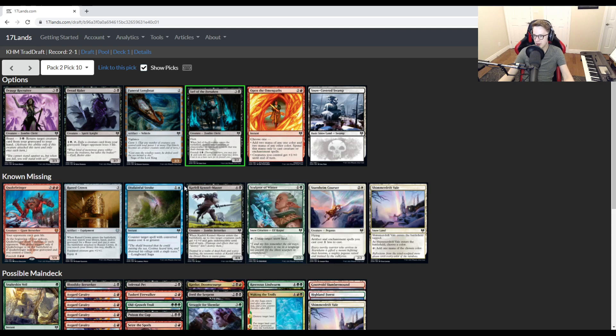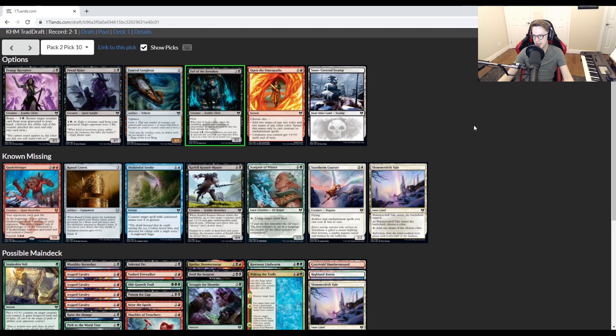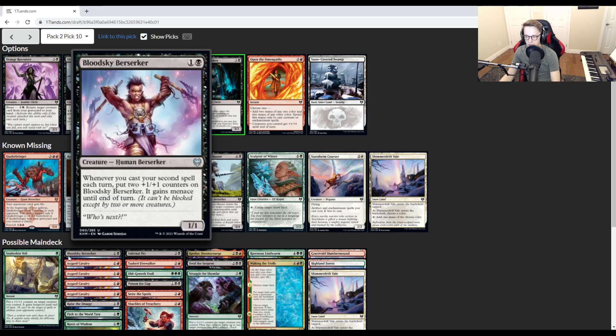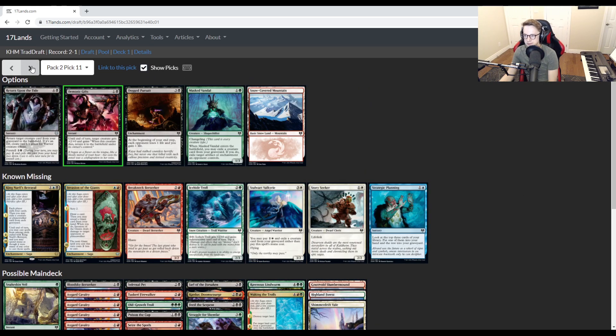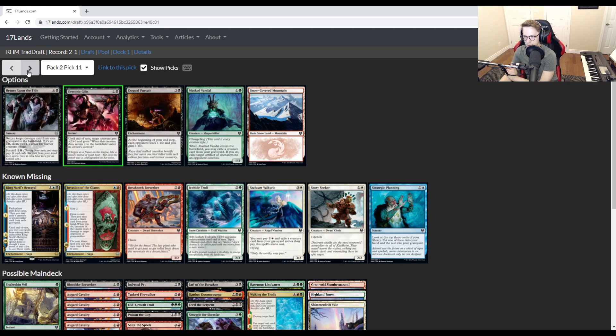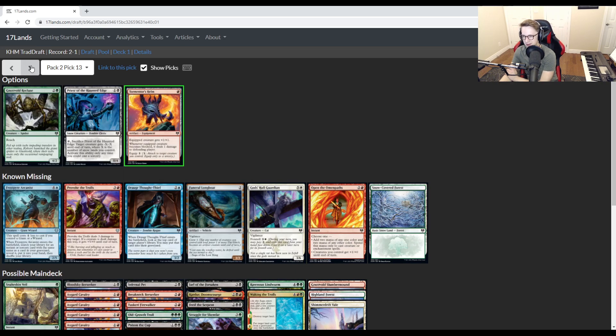Let's get through the last picks. We wheel Jarl of the Forsaken — a really nice one to trigger your Bloodsky Berserker when you're just beating down, and they have to decide if you have a combat trick. Sometimes you flash it in for two mana just to trigger your Berserker. Real nice to see Demonic Gifts — we have no combat tricks yet, so this is pretty important. Three/two Haste — nice. And we did wield the Tormentor's Helm. Perfect, that's going to slot right in.